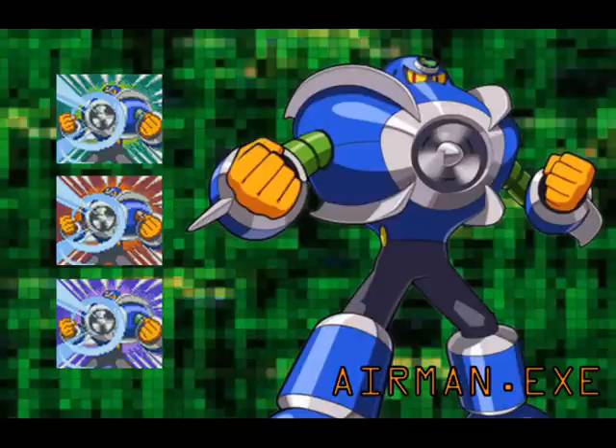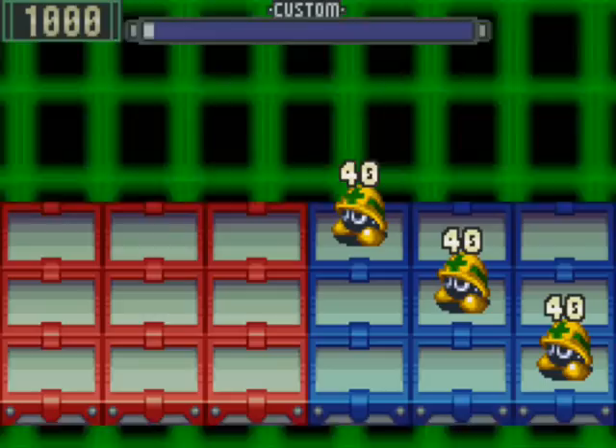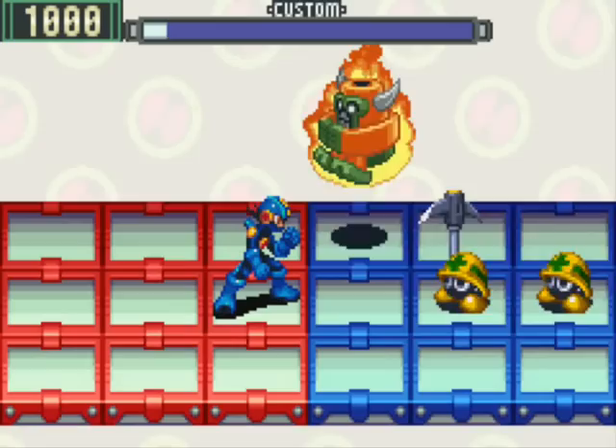Now let's take a look at the first of the Gospel Navis: Airman, operated by Arashi Kazefuki. He blows away enemies with powerful gusts of wind. And, as the internet meme says, no one can defeat Airman. He uses an attack similar to his classic self — sending a tornado spinning down each row. Each tornado does 40 damage. Airman version 2's tornadoes do 70 damage each; it should be noted that the tornadoes do damage both when they're created and when they scroll forward. Airman version 3's tornadoes do 100 damage each.